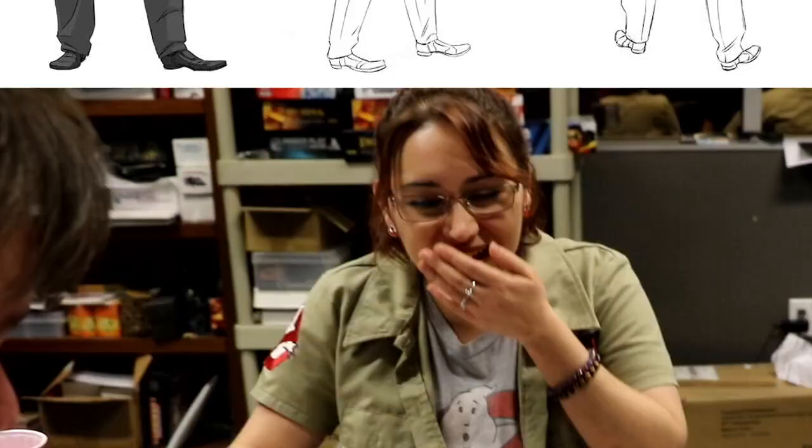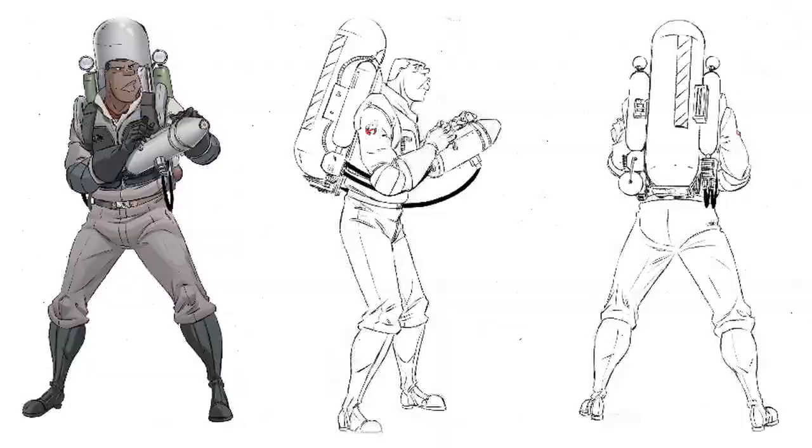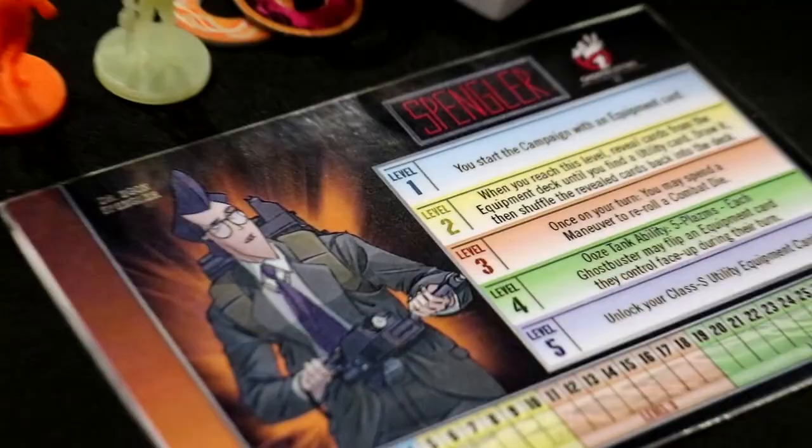The game once again comes with sculpted figures based on sketches by Ghostbusters comic book artist Dan Shoneg. This is definitely a great extension of the first game. The equipment cards are great — just knowing that you have more equipment than you had in the first game is awesome. Adding on to the mechanics of the first game is better.